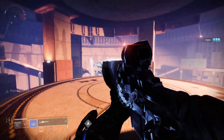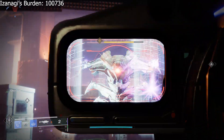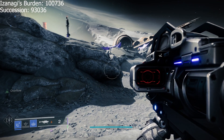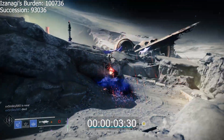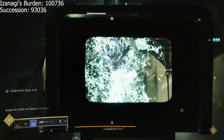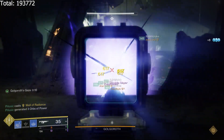Next, we're going to move to Izzy plus Rocket. Izzy hits for 100,736. Haze and Vengeance hits for 93,036. Overall this combo takes 4 seconds and 18 frames, or 4.3 seconds. This brings our total to 193,772.